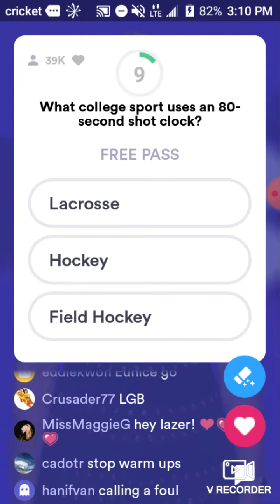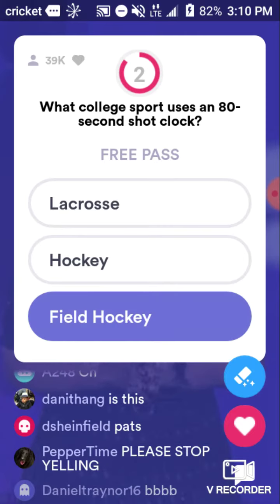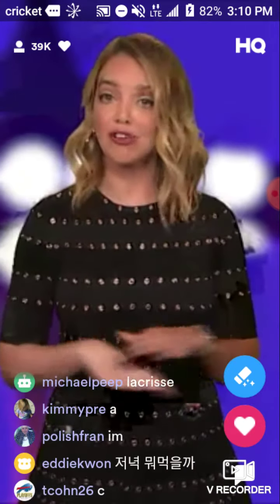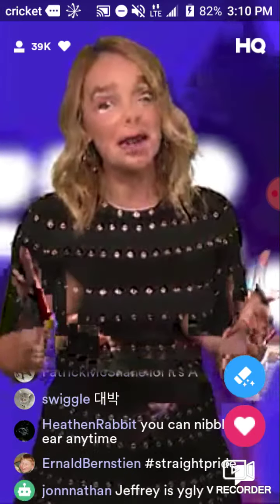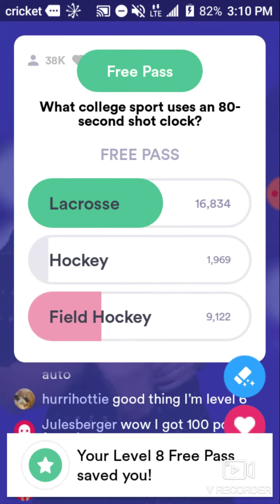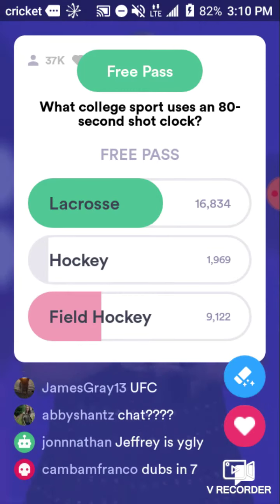What college sport uses an 80-second shot clock — lacrosse, hockey, or field hockey? Basketball used to have no shot clock at all, but after Dean Smith and the Four Corners offense bored everyone to death, it was implemented and is now 30 seconds. Lacrosse added the more leisurely 80-second shot clock just last year. Lacrosse is your answer — 16,834 of you getting that one right.